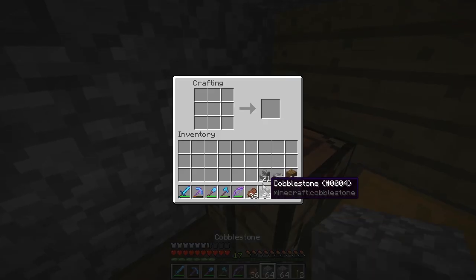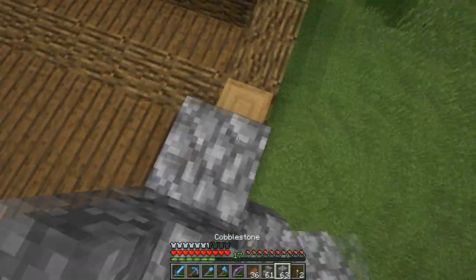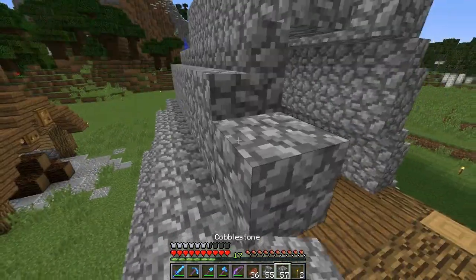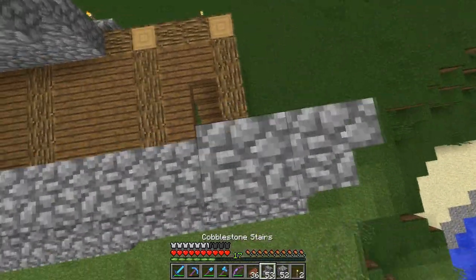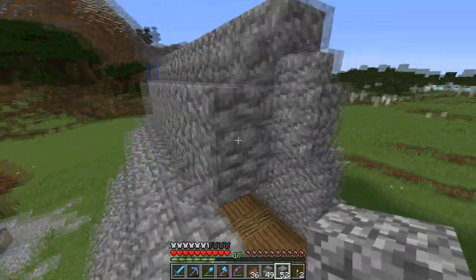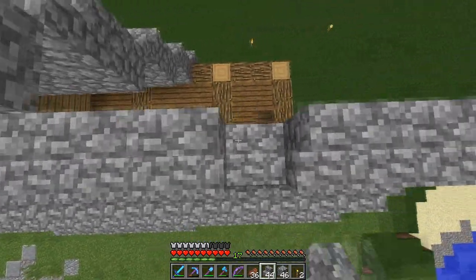I'm gonna make some more stairs. How we start it off - we just get some cobblestone blocks like this, and then just put stone stairs on them, and do it the other side. Because it makes the roof look - instead of going really flat - it has an angle upwards. See how it does? And that one's just kind of flat because they use stairs and then slabs and then stairs. But this is gonna be spiked because I'm using stairs and also normal blocks.